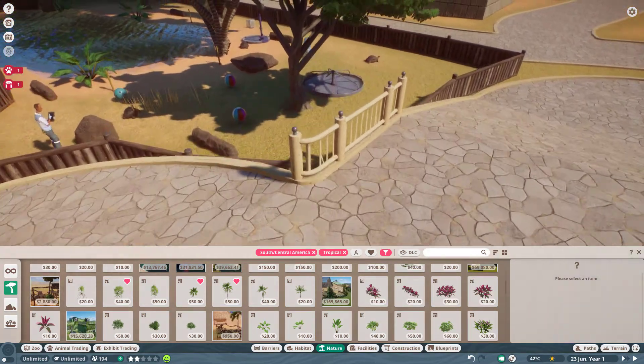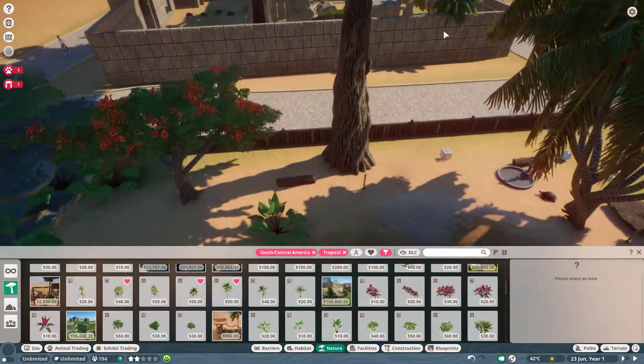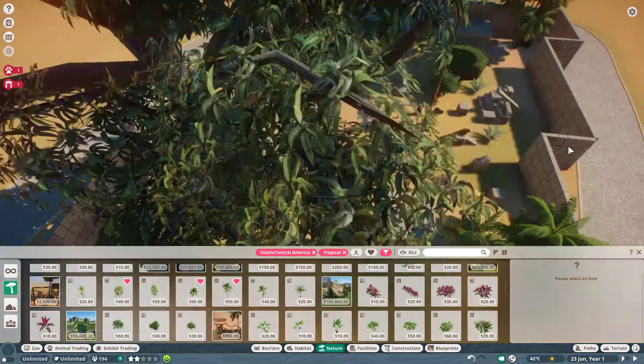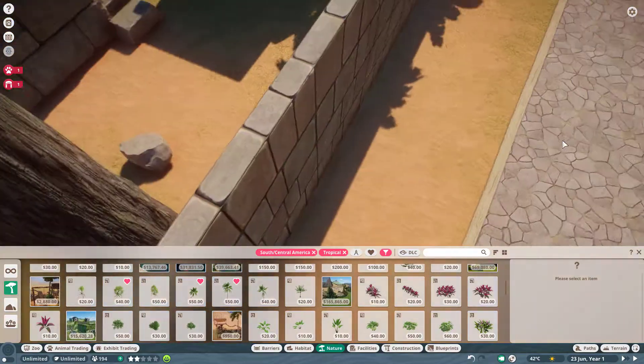Hello everyone, welcome back to PNZ. Today's episode we're going to add the Galapagos giant tortoises lab. I made a huge amount of work. I used barriers as invisible fences so nobody can get to these guys.